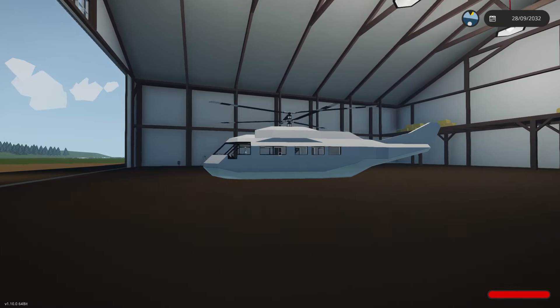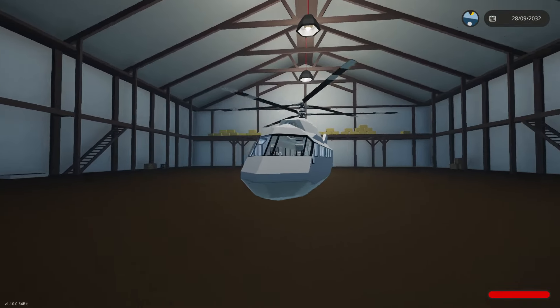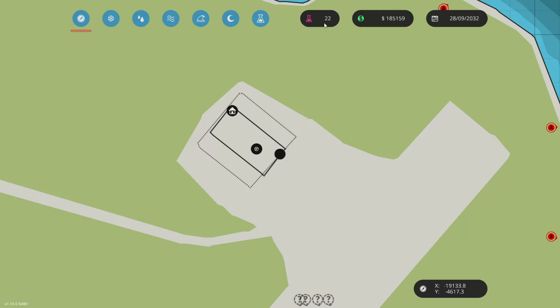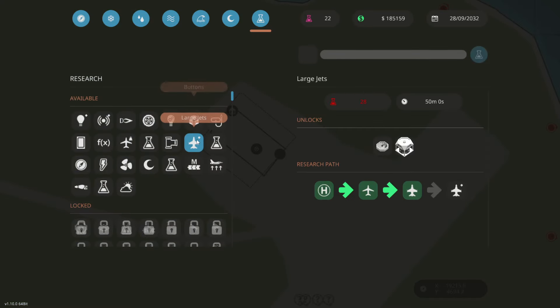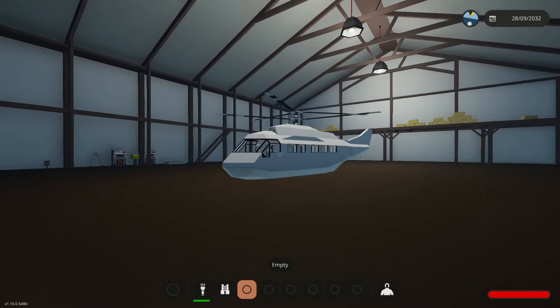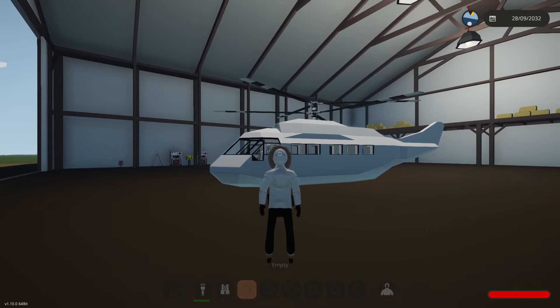That is the entire body of our helicopter complete. Let me know in the comments down below what you guys think — shall we continue with this or continue with the jet? We do need to get some more research points, because in order to continue with this we need 28 research points, so soon we're going to have to do a mission anyway. But yeah, I actually think this is pretty cool — let me know what you guys think. Goodbye!